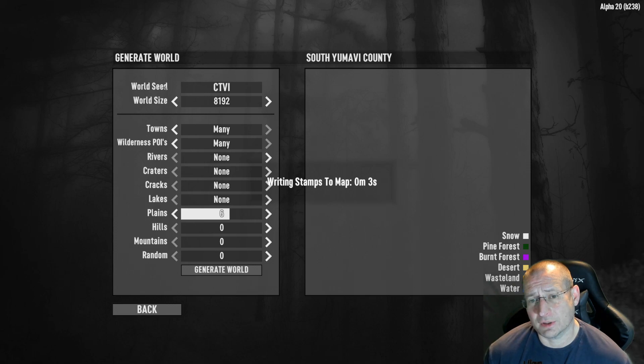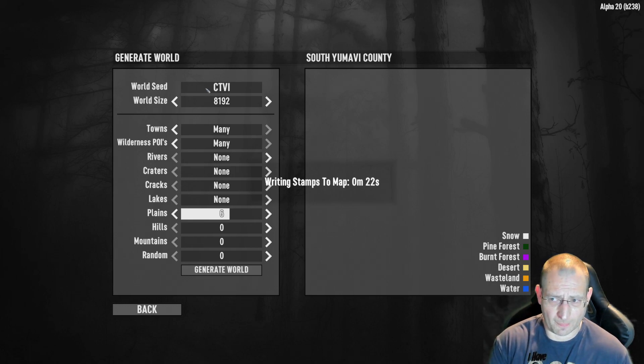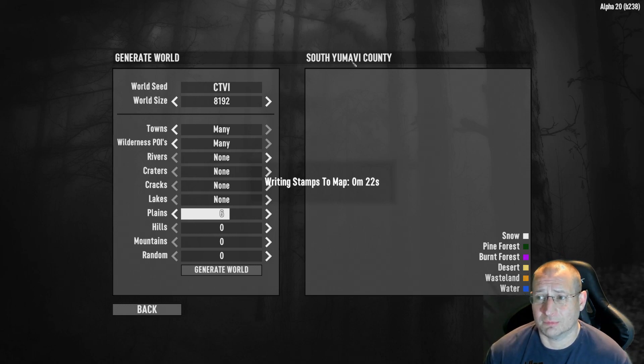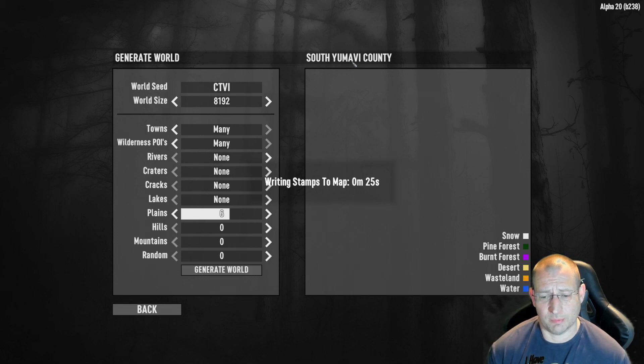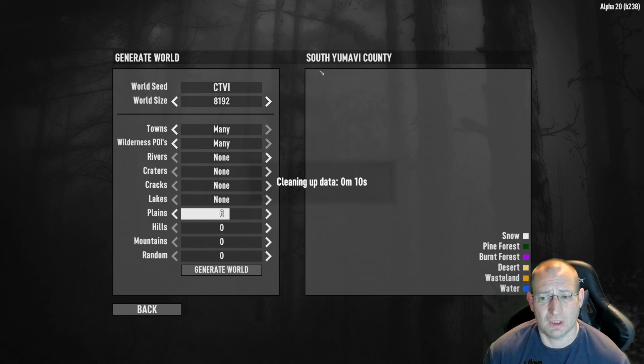The world size we've talked about already. The world seed is just a random value — you can put anything in there, it makes no real difference. It will create the topology of the whole map. Using the Navezgane-style territory means biomes are almost preset, but the seed controls where towns are placed, how many you get, whether you get cities or towns, and what tier of POIs you get. You may want to experiment to find that Goldilocks map.